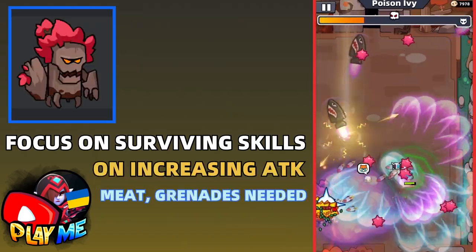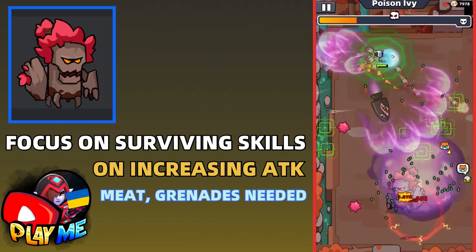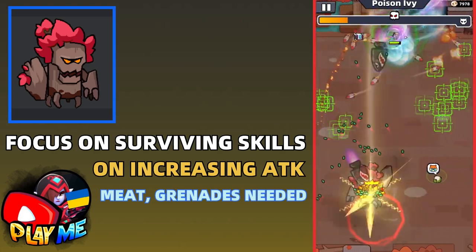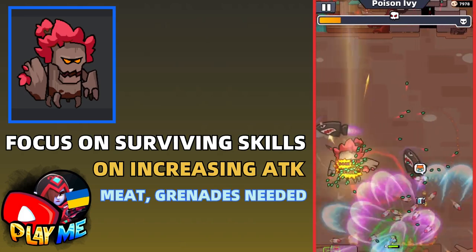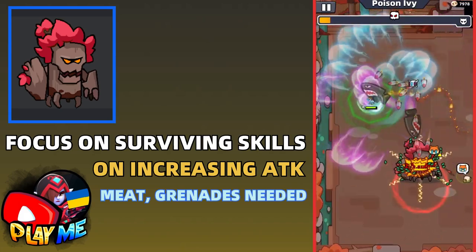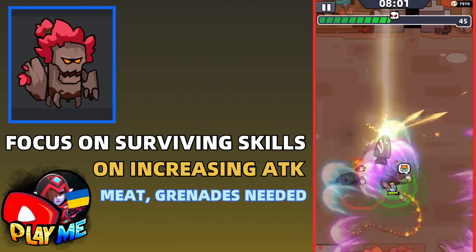The next boss is, in my opinion, the hardest boss in the game right now. Poison Ivy shoots many projectiles, spikes, and leaves — it's really hard to avoid all of them. The only things I can recommend are having good speed, focusing on surviving skills, and using whatever does high damage to bosses and increases your attack.